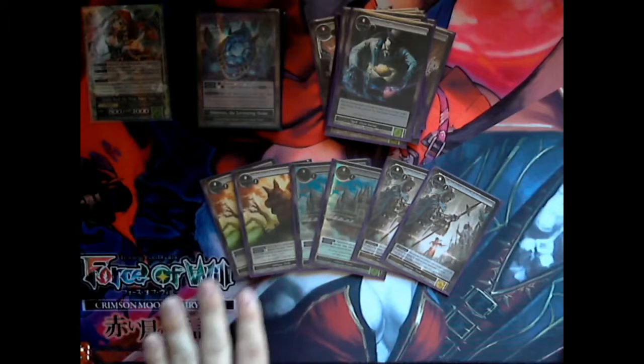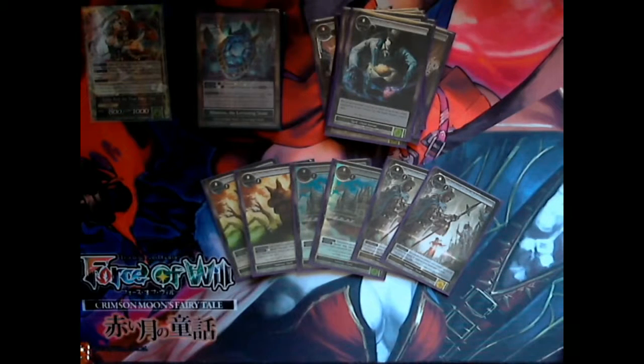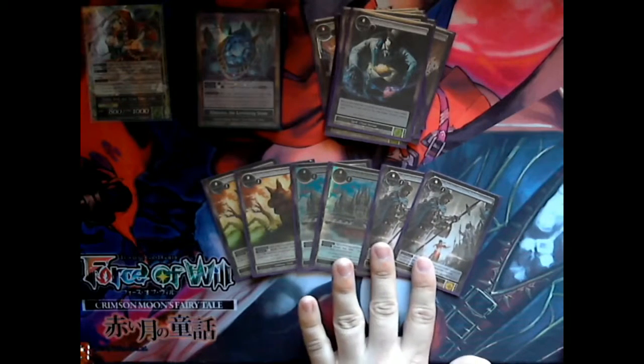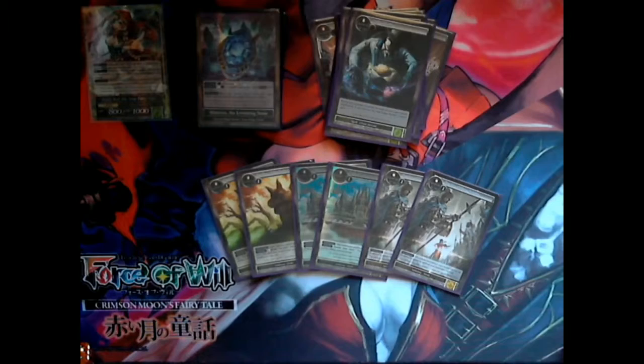Realm of Evolution can also be banished — that one lets you search for a Fairy Tale. Solid array of Field Additions. Realm of Pure Spirits is kind of like Dracula hate and other hard removal hate.